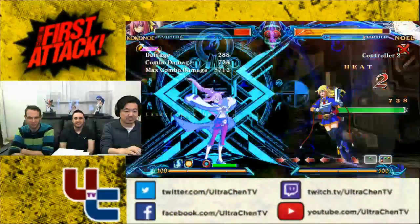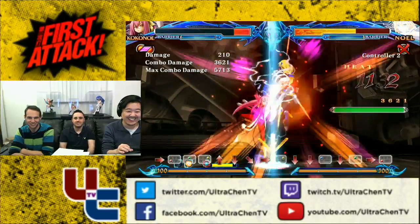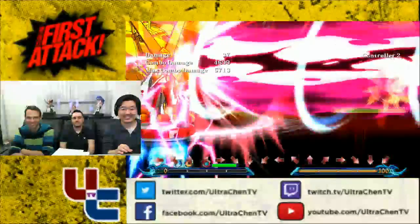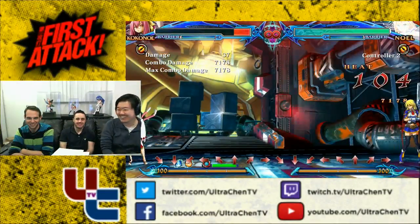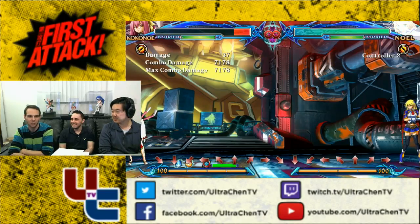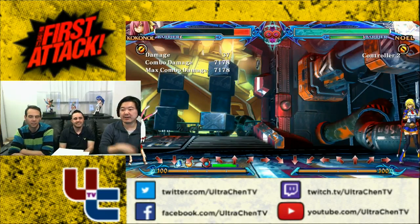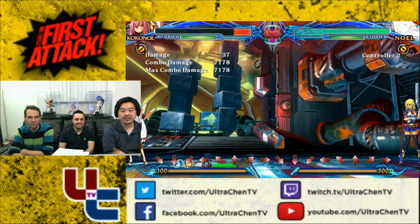Broker Dave is beating up on Noelle with Kokonoe. That was about 8K damage. I don't even know the combo. It's nice because in this game it always tells you how much damage combos do even when you're not in training mode — it says that under the combo meter. So you always know exactly.